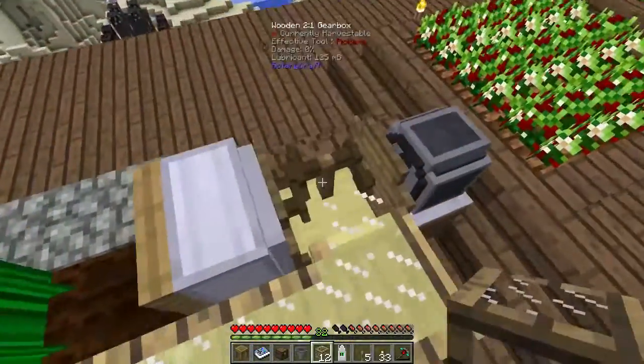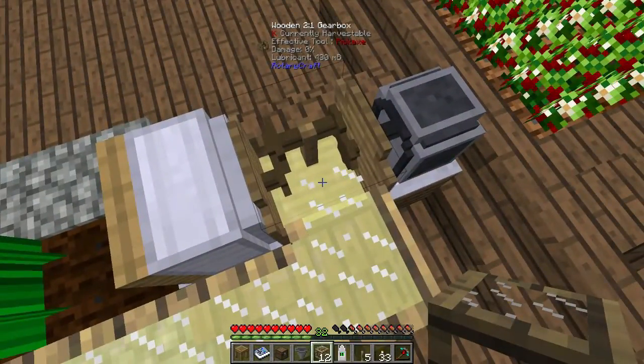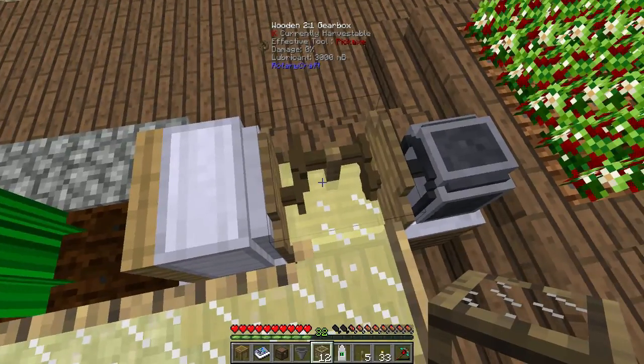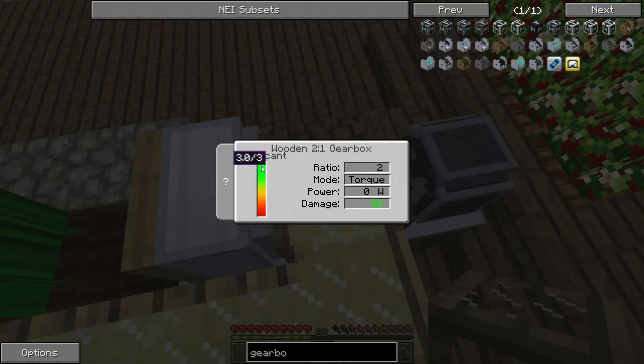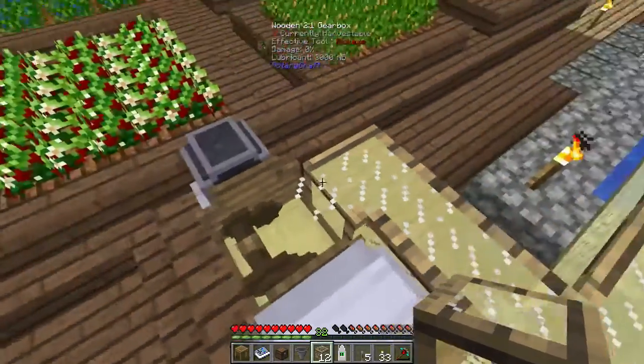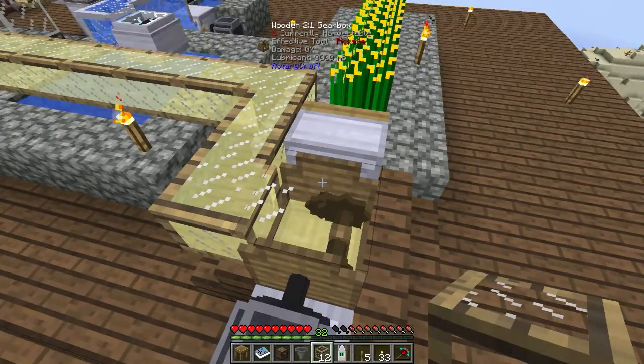You can see the lubricant drains through the lubricant pipes over to our gearbox, and you can actually see whether or not there's lubricant inside. It fills up to about three buckets. More complicated gearboxes made of stone, steel, diamond, or bedrock have higher container capacities and can store more than three buckets. Bedrock gearboxes don't require any lubricant at all, so they have no storage for it.